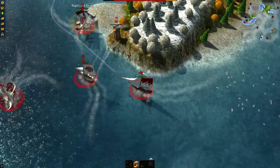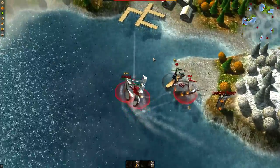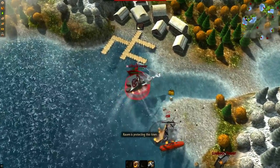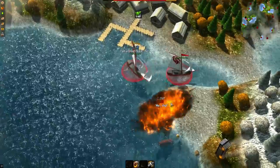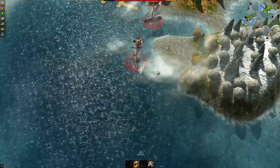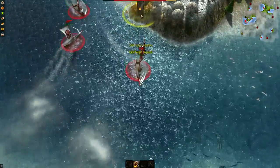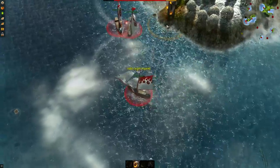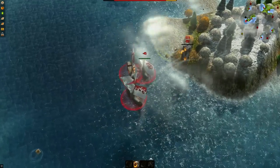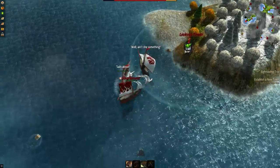Here we go — yo ho ho! Jonker Ridge or whatever it's called — sweet! Bang, there we go, that one's taken care of. This boat's stopping me — I thought that was a valid target. Oh, wrong key. There we go, now let's take care of the lookout tower.